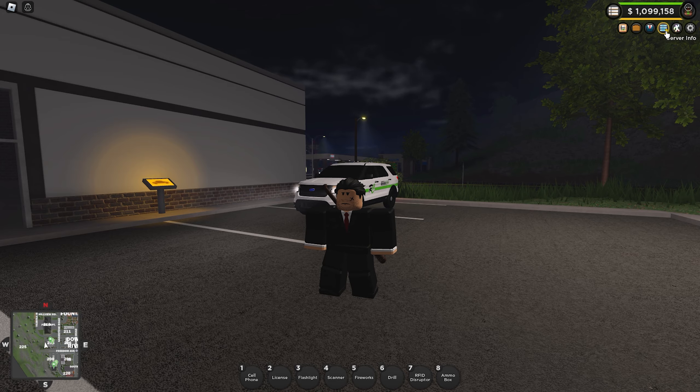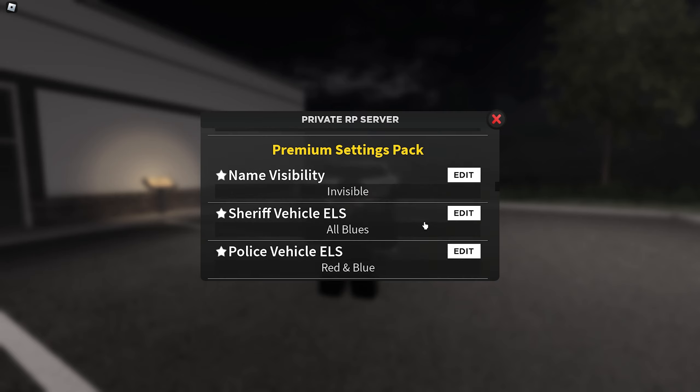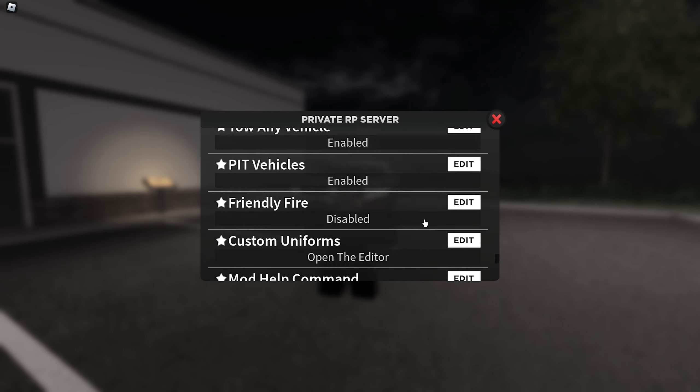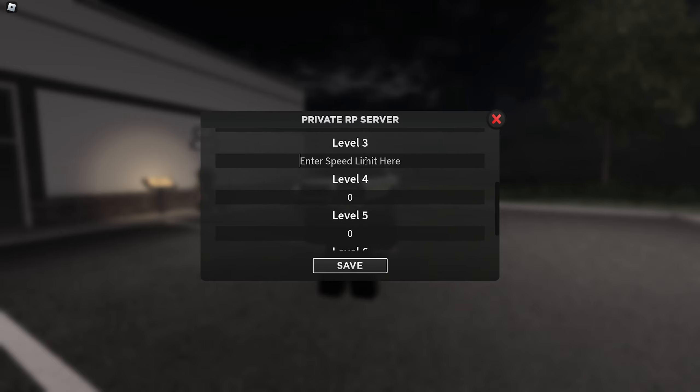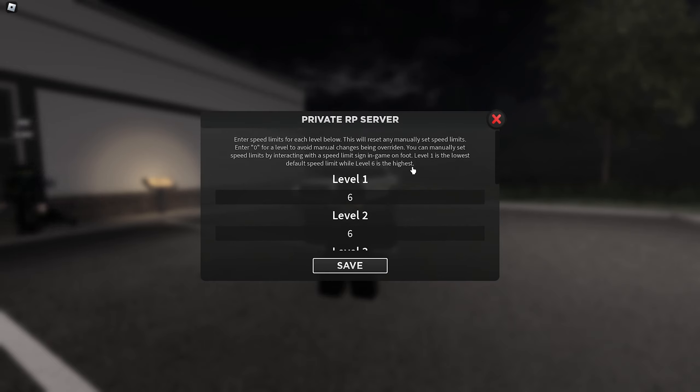Next thing — we can now edit the speed limits. You go down to the roleplay pack, and there are custom speed limits. You enter the speed limits for each level, which will reset any manually set ones. You can also manually set speed limits by interacting with speed limit signs in game. Level one is the default speed limit, level six is the highest — so in your server you could make speeding legal if you really wanted to.